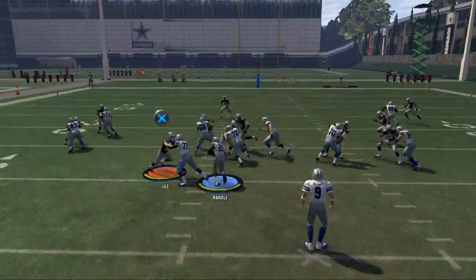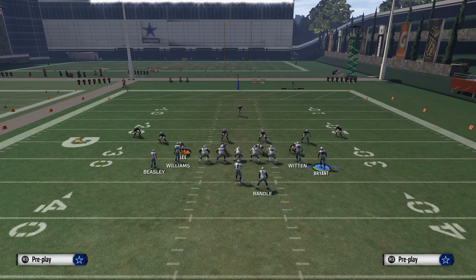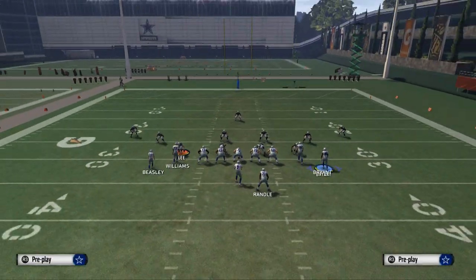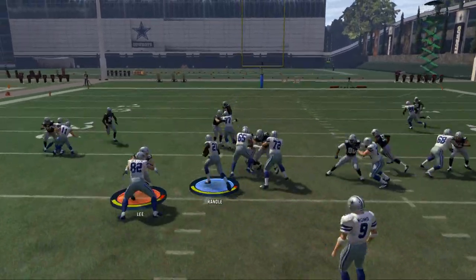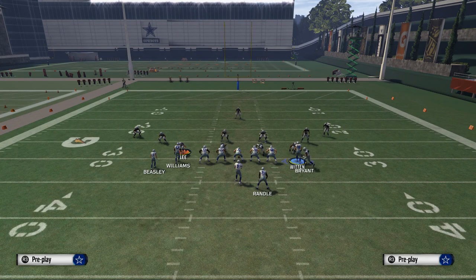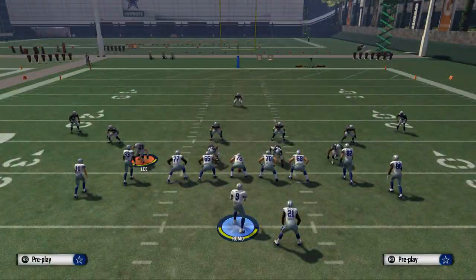First audible is the inside zone to Joseph Randall — we can easily check down into this. I like to motion Dez Bryant across the formation. Once he's in the guard he's going to get a nice lead block upfield. The inside zone runs more like an outside zone this year — more of an off-tackle run than a true inside zone, so you won't be cutting it back. We snap Dez Bryant, get a nice seal, and run the ball in the alley with Joseph Randall for big yardage.